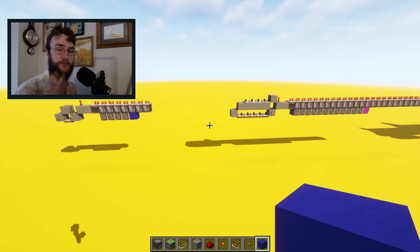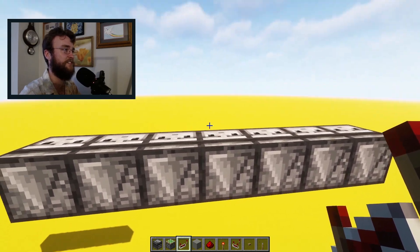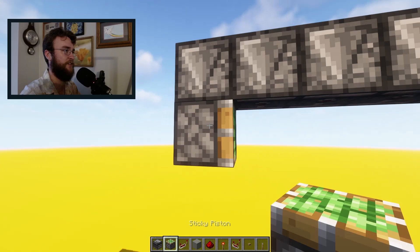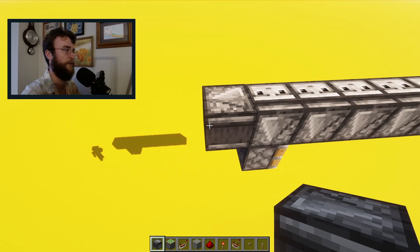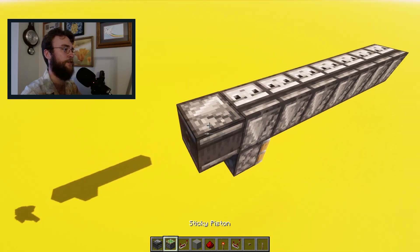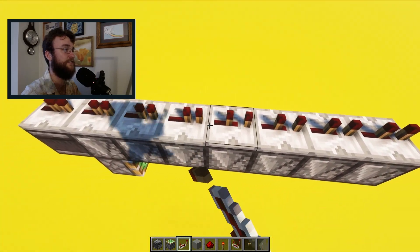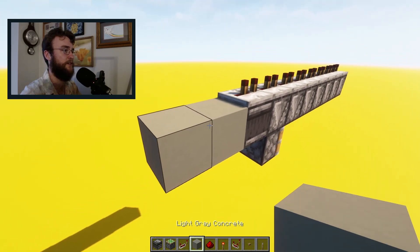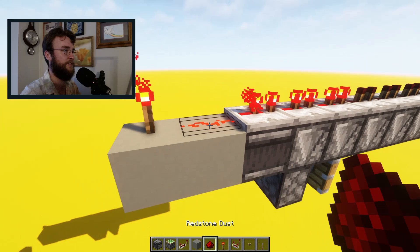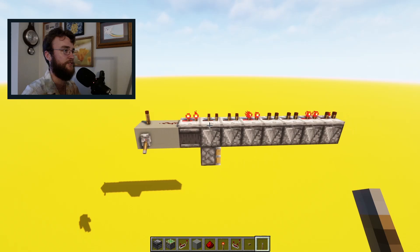But for now, I just wanted to share these two more practical designs that I ran into along the way. To make the four piston extender, you start with seven observers with the sensing side up and the powering side down, and then whichever direction you want it to extend in, you're going to place one more observer powering away from that direction. Then on top of all of these, you're going to put down repeaters, and these should all be set to the second setting — four game ticks or two redstone ticks. Then two blocks back here with a torch and some redstone dust on it. To start it, you just attach a power source to this block and it'll start ticking.